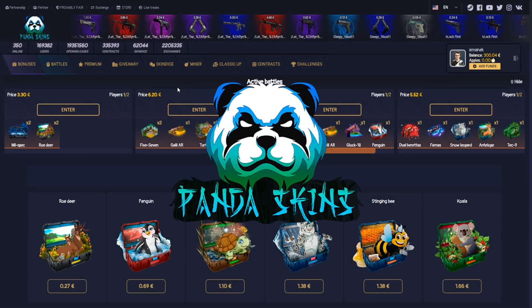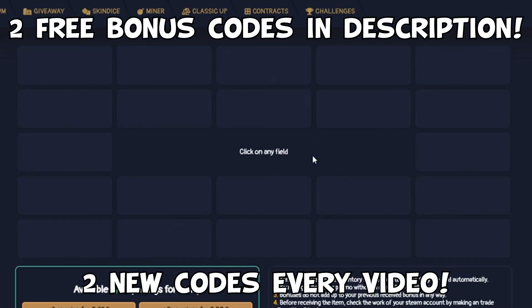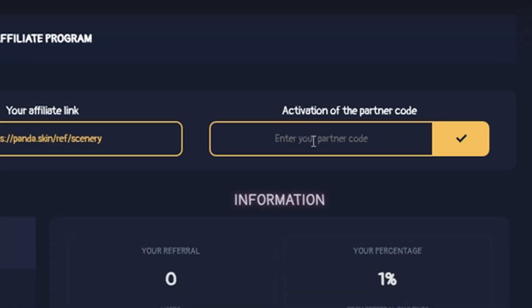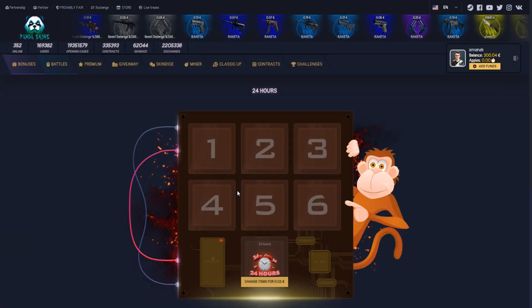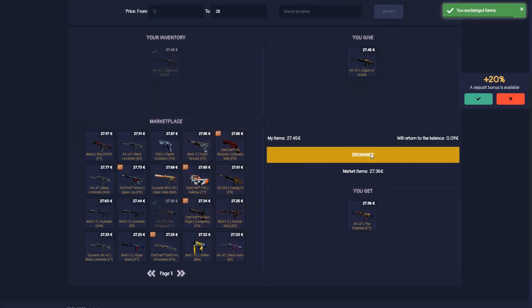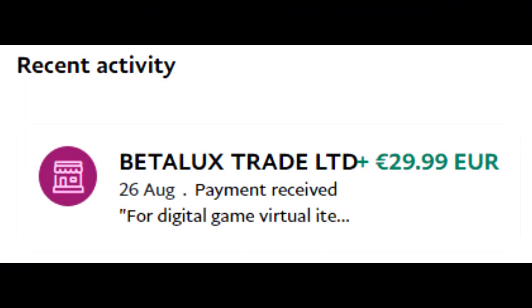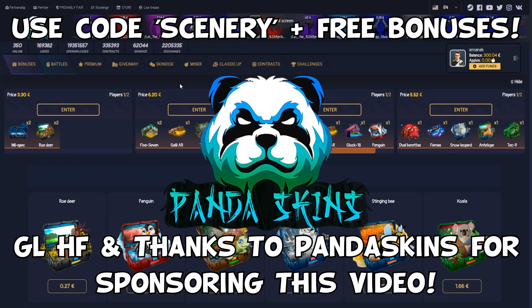If you guys want to unbox your dream skins, head over to the link in the description to PandaSkins.com. Use the two free codes in the description to open bonus cases and be sure to use code 'scenery' when you sign up. Two new codes every video so make sure to use them ASAP. With the free codes you can win prizes such as apples to open more cases, play the daily card every 24 hours, and complete extra tasks for more bonuses. I opened a case and got an AK Legend of Anubis — easy profit. The more you play the site, the more you level up for even more rewards. Head over to PandaSkins.com, use code scenery and the two bonus codes for your free loot.